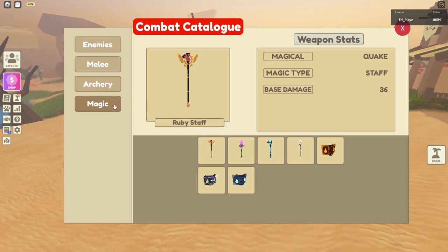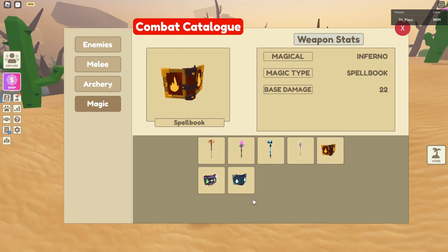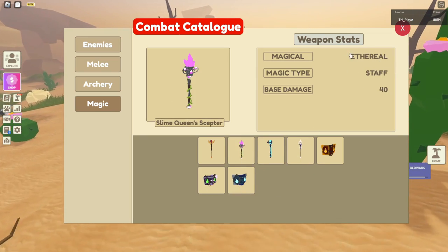So if you go to the combat catalogue and go to magic, it says that certain weapons are quake, storm, infernal, void, hydro, and whatever this is — a threat.